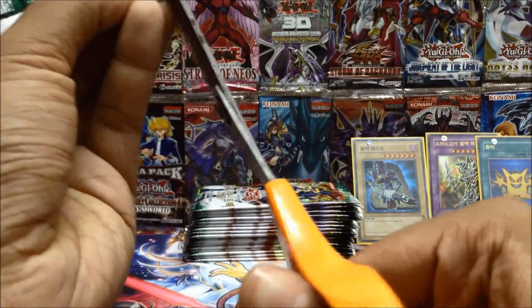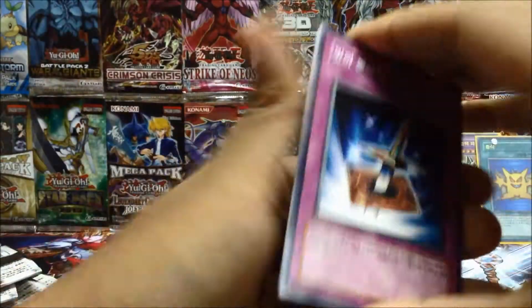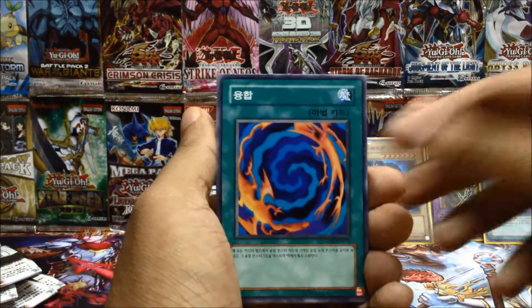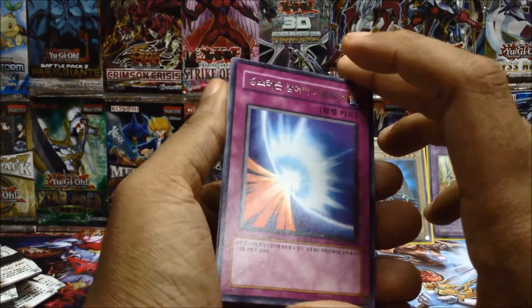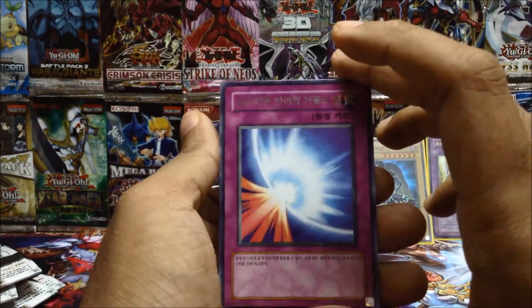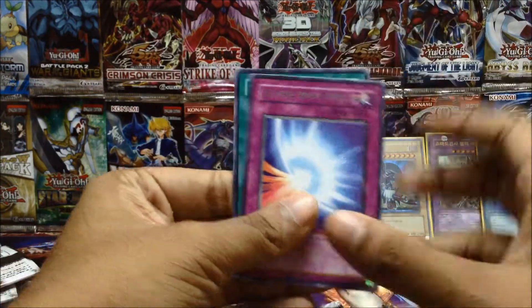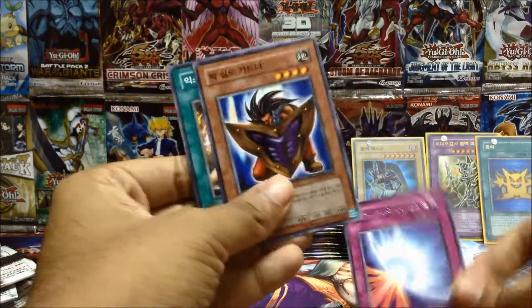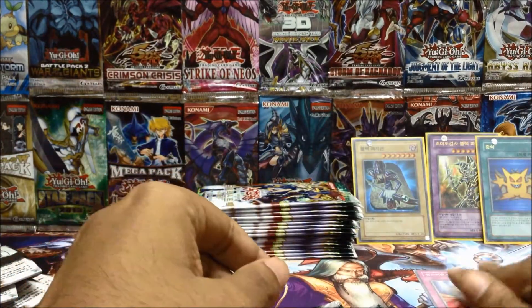There are so many packs but a ton of repeats — this must be a really small set. Another Polymerization, and a rare Mirror Force — it's not a holo, but it's a good common to have. That's a new card, one we haven't pulled yet, so let's put that aside. That is a good rare to have — staples are always good to come by.